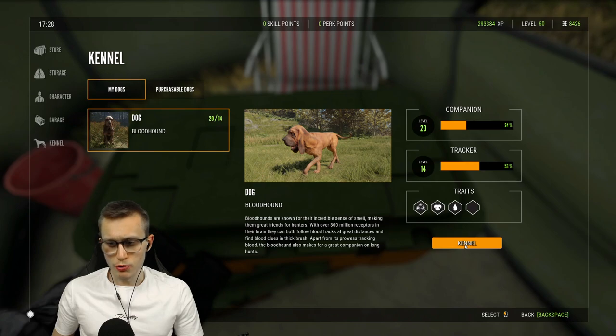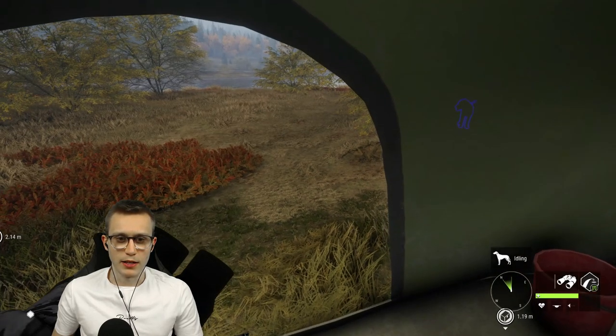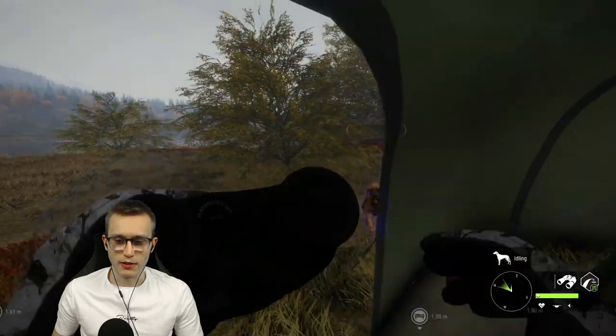In this menu, you can choose to kennel it or to set it as active. When you buy the dog first it's obviously going to be in the kennel, so you're going to have to go here and make sure to set it as active. Then you should see your dog just sitting outside of your tent or your outpost depending on where you are.